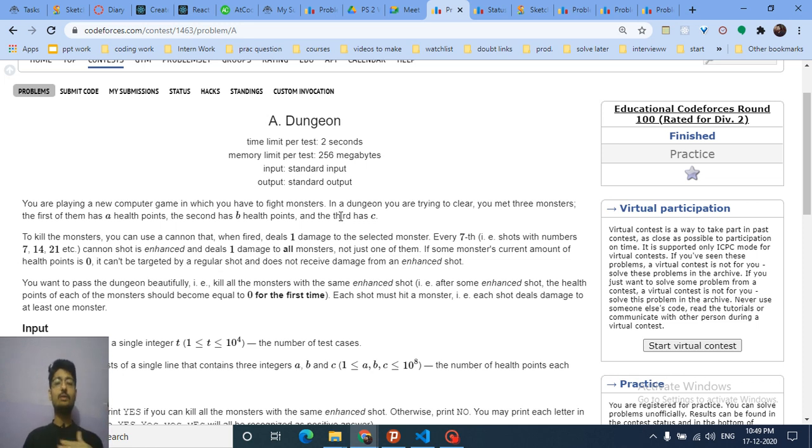The goal is to kill all three monsters at the same time. This means all three monsters must reach zero health simultaneously, and that can only happen at a multiple-of-seven shot. So the question is: can you kill all three monsters exactly at a multiple-of-seven shot?